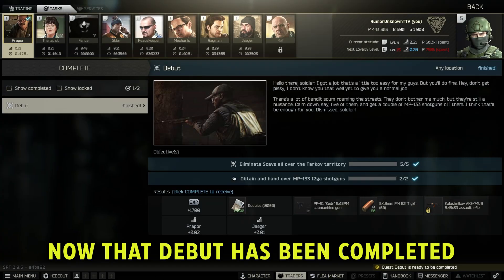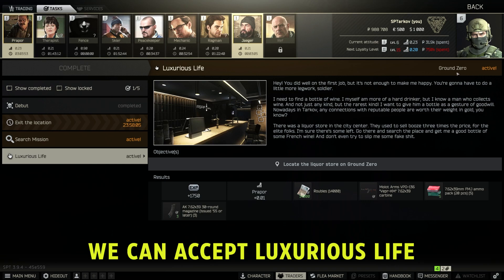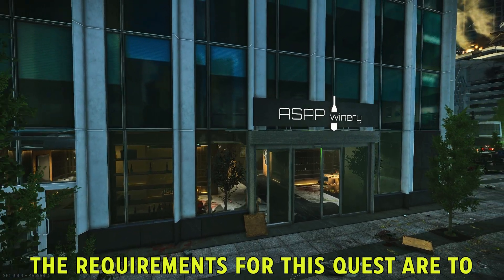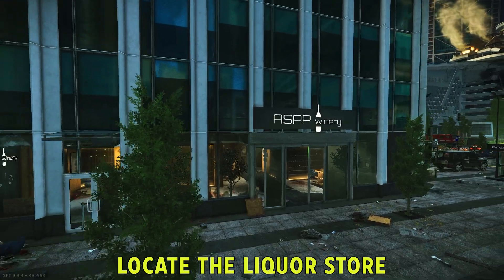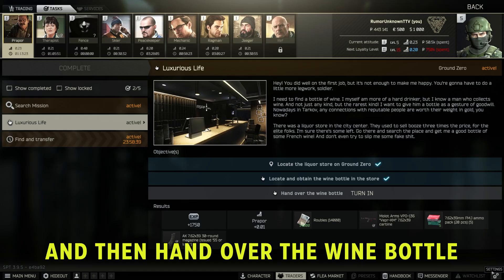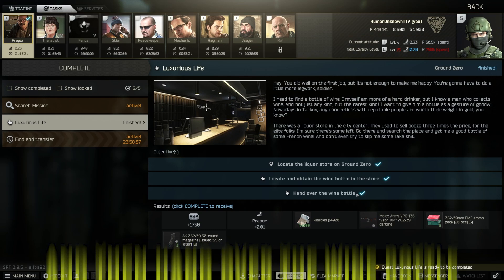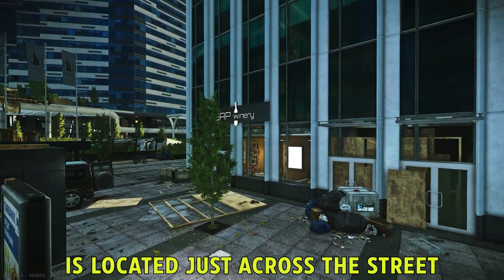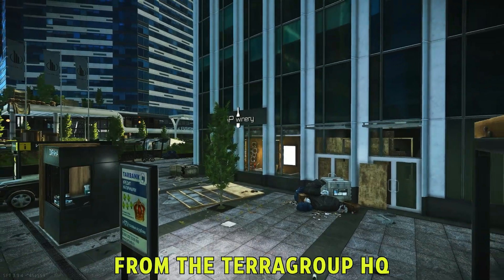Now that Debut has been completed, we can accept Luxurious Life, the last quest for Ground Zero. The requirements for this quest are to locate the liquor store, locate and obtain the wine bottle in the store, and then hand over the wine bottle. The liquor store, aka ASAP Winery, is located just across the street from the Terra Group HQ.